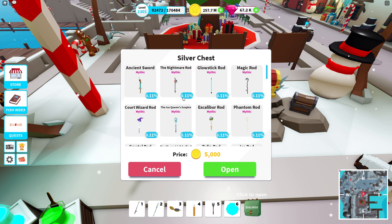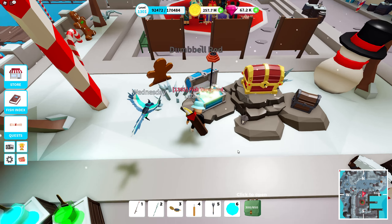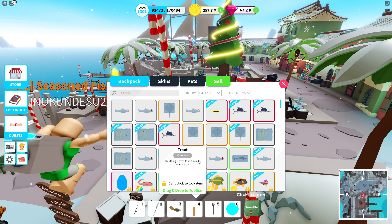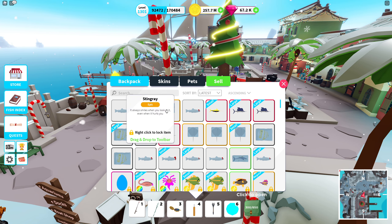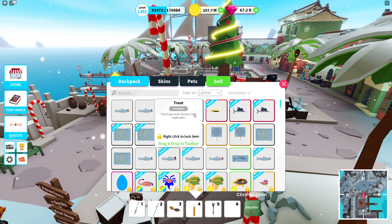So first of all, this is what it looks like in the chest - we have the nightmare rod which is the mythical one. As you might have noticed, the percent has dropped a little bit because now it's split among one more mythical rod - it was 0.12% before, now it's 0.11%. So everything is a little bit harder because there's a bigger chance you might get a different mystic rod. We have the nightmare rod, the northern lights rod, the north pole rod, and the christmas lights rod from last year. I'm gonna open one chest just for fun.